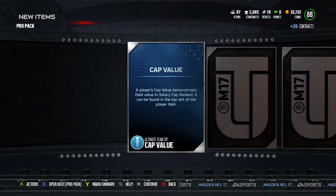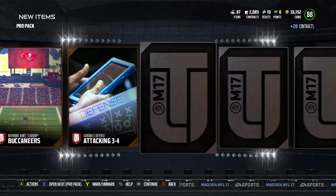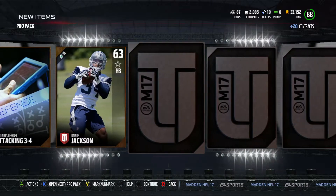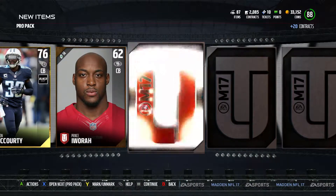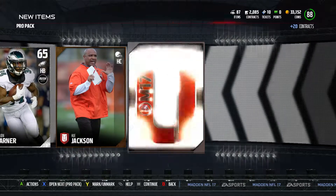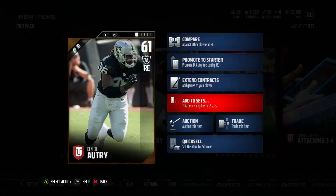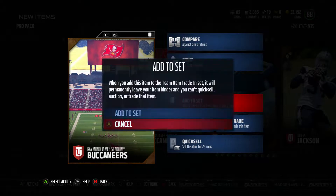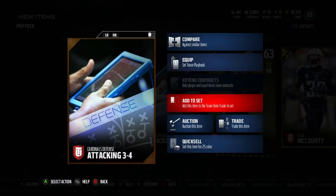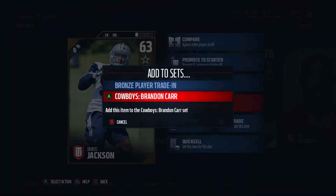Sorry for the noise you guys might have heard — my fan was on, now it's off. Let's scroll through this pack and see if we can get an elite anywhere in this. We haven't had a gold player so far, so that's not too bad of a sign. There's our gold player — 76 overall Jason McCourty. Nothing else in the back of this pack, so I'm going to go through and put all these guys in sets. I put all the players I get into the monthly hero sets.